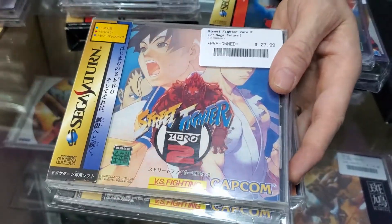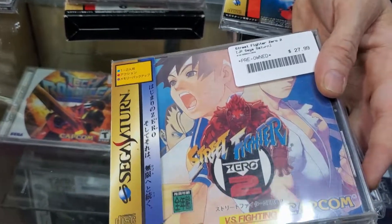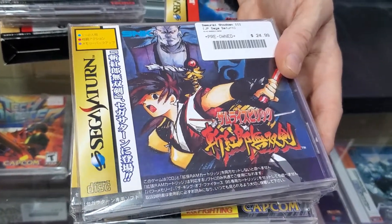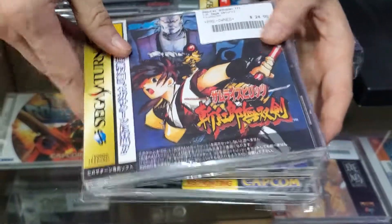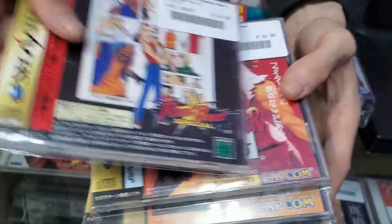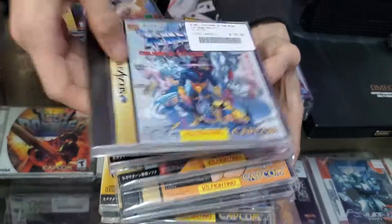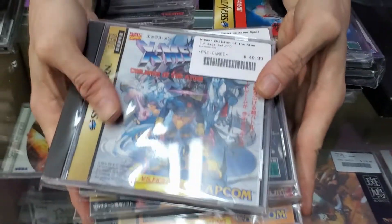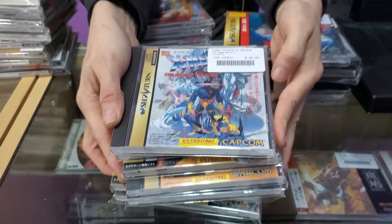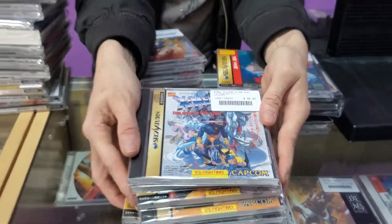Vampire Hunter — one of the earlier games, a prequel to Vampire Savior. Street Fighter Zero 2 — can't ever go wrong with the Saturn version of Street Fighter Zero, or Street Fighter Alpha as it was called over here. Samurai Shodown 3 again without the cardboard box. Another Pocket Fighter. Street Fighter Zero part one. Real Bout Special — one of the precursors to the King of Fighters series. And X-Men: Children of the Atom — the granddaddy that started it all, leading to the whole Marvel vs. Capcom and X-Men vs. Street Fighter Capcom 2D fighting game franchises.